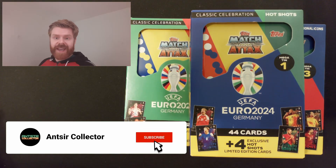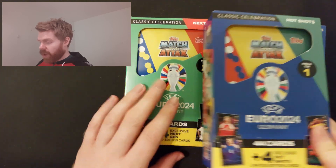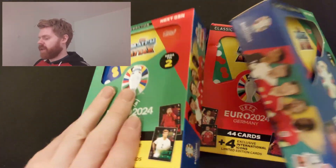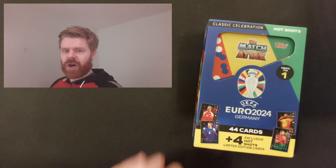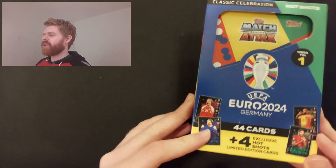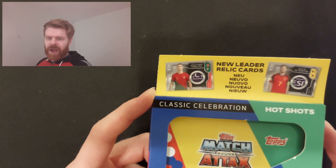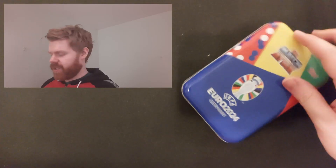Here are the very colorful tins for this collection — three in total. We're going to start with mega tin number one, which is called the Hot Shots mega tin. There are four limited editions on the bottom, and there's a glimpse of some of the new relic cards — Ronaldo is one of them. They're absolutely loving that they've got Ronaldo back in the collection.